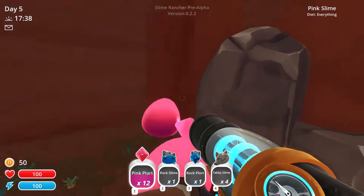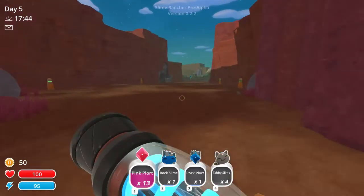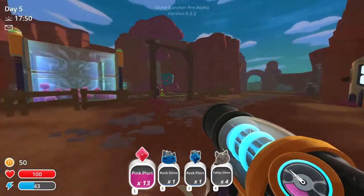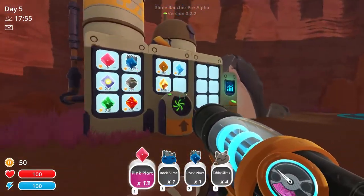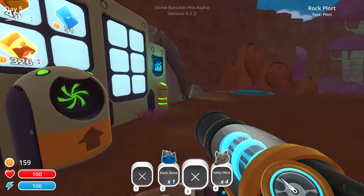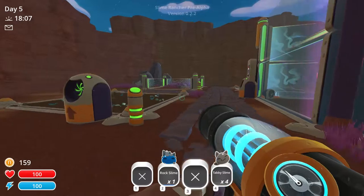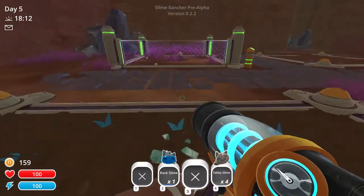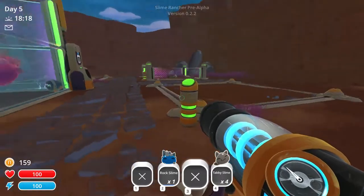We're going to keep the pink Plort activated so I don't inadvertently start creating more of those Plorts. We can just chuck these in here. We've got a Rock Slime, a Rock Plort, and a Tabby Slime, and what we need to do is find a little storage. I've updated to Nutrient Soil right here, and over here I've got a little Coop. And over here I'll put in the new Corral.